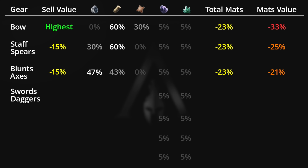Next are swords and daggers, which sell for 15% less than bows. When dismantled they provide 44% iron, 23% wood, and 23% leather. They provide the most total materials when you accumulate all the iron, wood, and leather together, making them one of the better gears to dismantle and the only gear that provides all three materials when dismantling — though they prioritize iron mainly. The drachmi value of their dismantled materials is only 2% less than their selling value, making them very versatile between dismantling or selling depending on your needs.